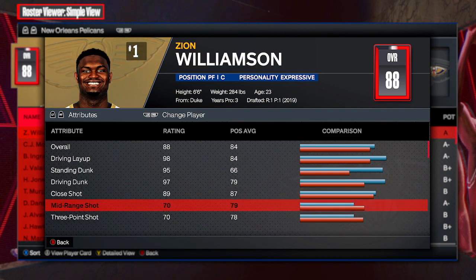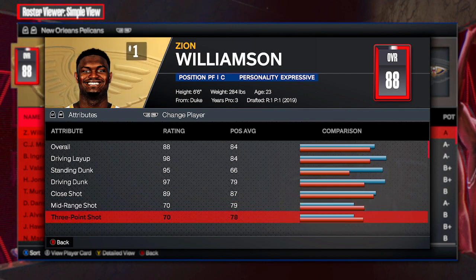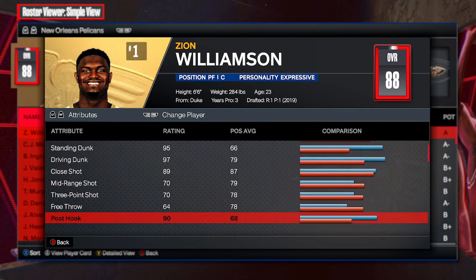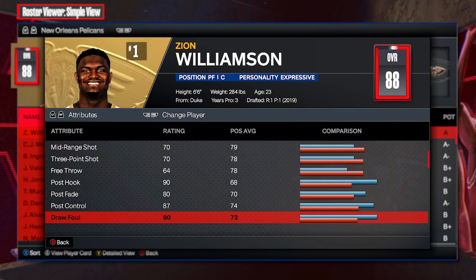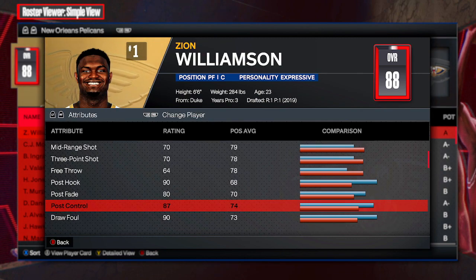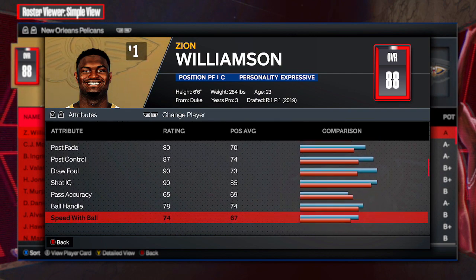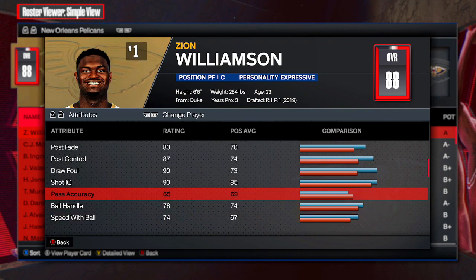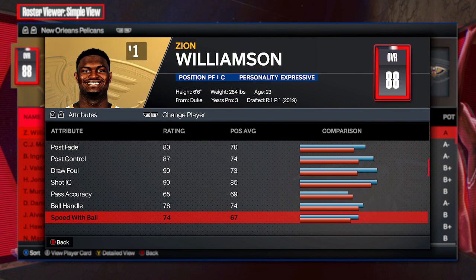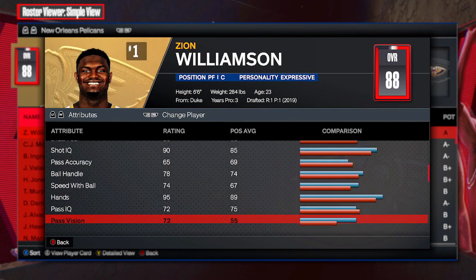89 close shot. Shooting — not the greatest. Zion's not the greatest shooter: 70 on the mid-range, 70 on the three-ball. We'll be able to work with that. 64 on the free throw. Moving down here, the post control is 87 — pretty strong, obviously. Zion being a big strong guy, being able to work down in the post and finish around the rim. And then in the playmaking: 65 pass accuracy, 78 ball handle, 74 speed with ball. Definitely something we're going to be able to replicate in the builder.